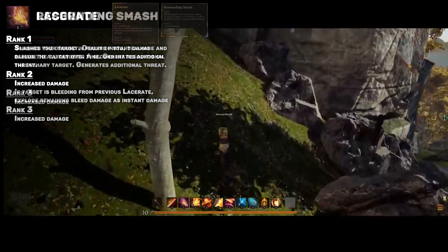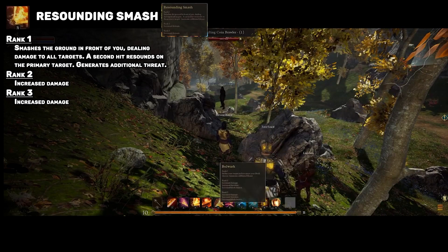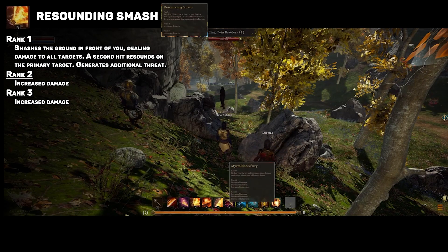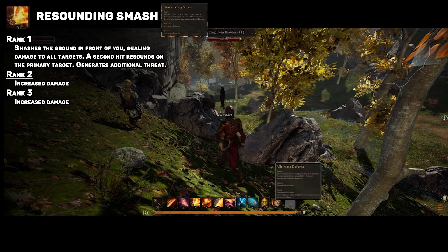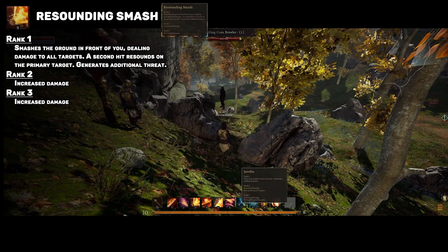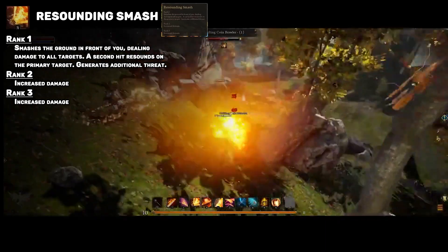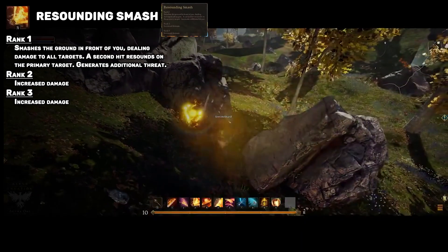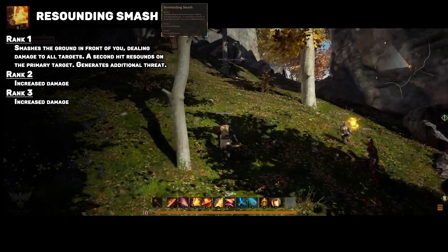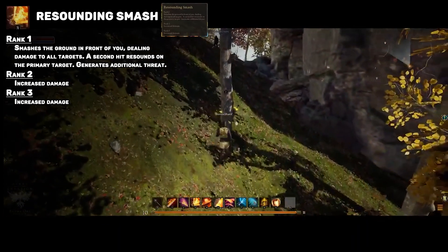The third skill is Resounding Smash. Not a lot is complete on this skill at rank 2 or 3, but it looks to be an AoE skill for the tank. It seems to have both a target-based and action-based component — you aim it on the ground or at a target and it hits everything in that area, but whatever you have targeted echoes out a second wave of damage. It's another skill with key positioning to get the most out of it, something you'd want to use once you've grouped mobs up tightly so they get hit by both smash effects.